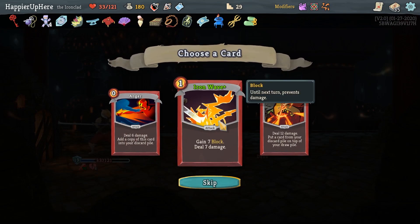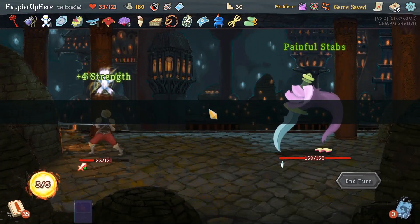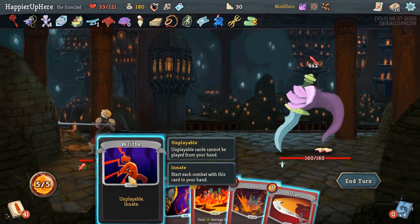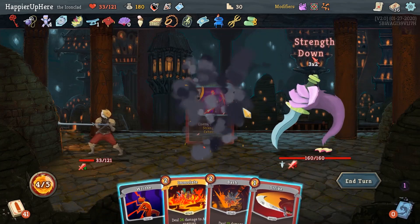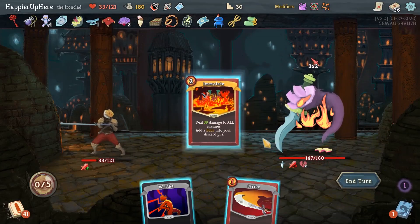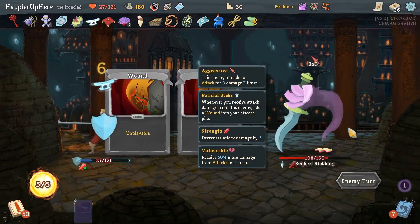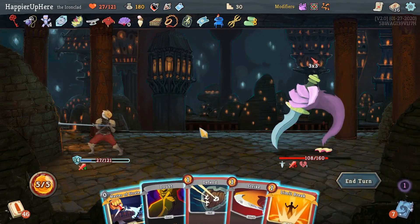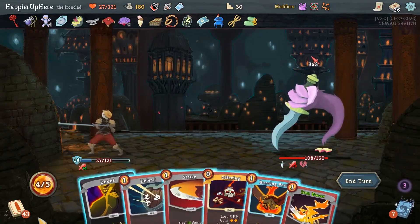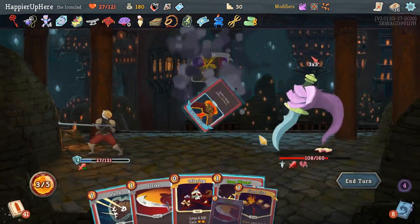Iron Wave, Headbutt, or Anger. I think Iron Wave would be good — a Headbutt might also be nice, but I think Iron Wave is better. A little low on HP here. And again, same problem where I just don't have a defensive card in my opening hand, which means I can't defend against the incoming — which is a giant shame. I don't think I perfected any — well I did perfect that first elite fight on this act, but nothing else, which is a shame. Fiend Fire would kill next turn — let me do Burning Pact this turn. So 25 times 5 — yeah, that's enough.